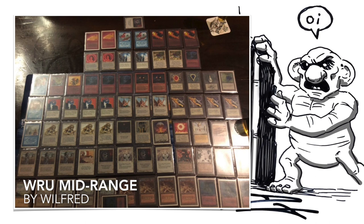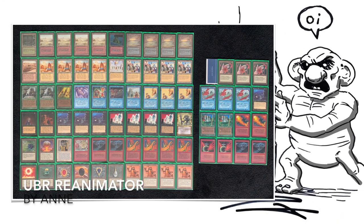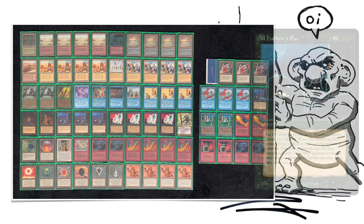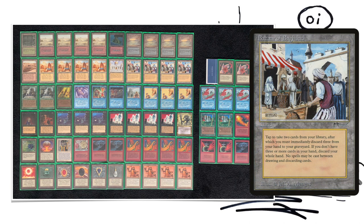Now let's have a look at the deck of Anna. This will probably look familiar because we also saw this deck in the semifinals where it performed really, really well. That was an impressive display of how good Reanimator can be. Reanimator basically is a strategy of putting big creatures in your graveyard and getting them back — in this case with Animate Dead and All Hallows' Eve. The best way to get creatures in the bin in Old School? Bazaar of Baghdad. It's just amazing how good that card is — you can tap it to draw two cards and then discard three.